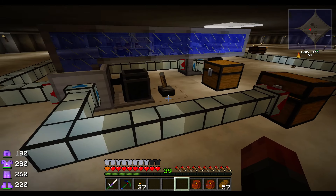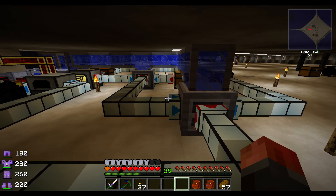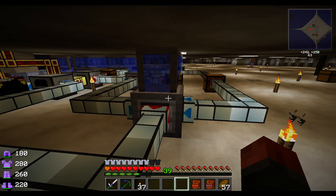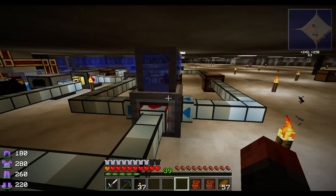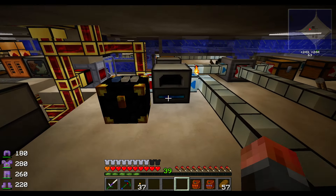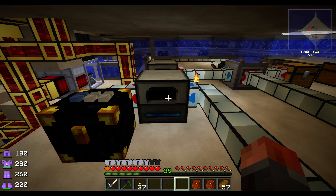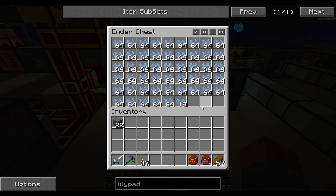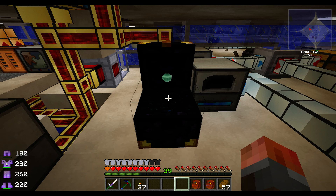This chest reacts with the fermenter — reacts the yeast with some sugarcane to make sludge, which gets pulled out of the front and into a redstone furnace, which gets pulled into this ender chest, which is our fuel source for Rotary Craft.